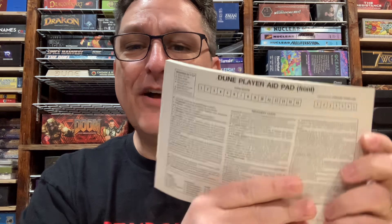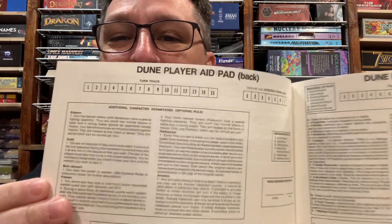You've also got this little thing here for tracking your Atreides token loss in order to unlock your Kwisatz Haderach. But the fun doesn't stop there — there's more on the backs of these pads. You've got additional information like your optional — what we would consider advanced — faction advantages. For instance, the Emperor's starred Sardaukar tokens: you have five of those, and you only use them if you're using the optional rules in the Avalon Hill version.